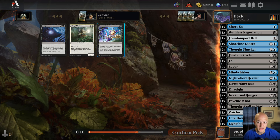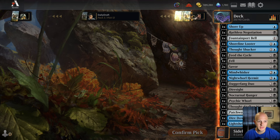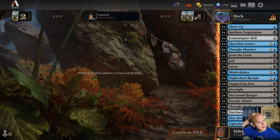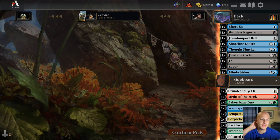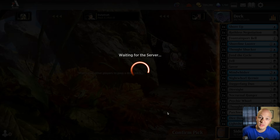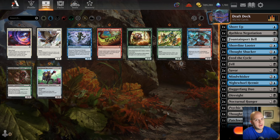A third-to-last-pick Intrepid Rabbit — sure! I like our deck. I don't know if it's going to be super great, but I think we ended up with a decent version of what hopefully is one of the better blue-black decks in the format. If it isn't good, you'll find out with me. I'm going to go ahead and build the deck and I'll see you after deck building.